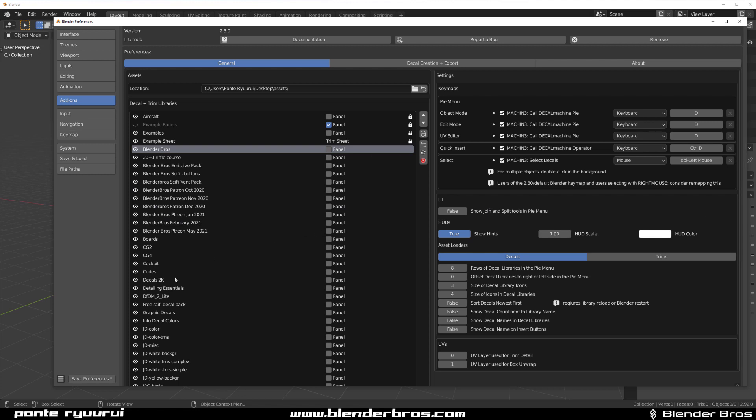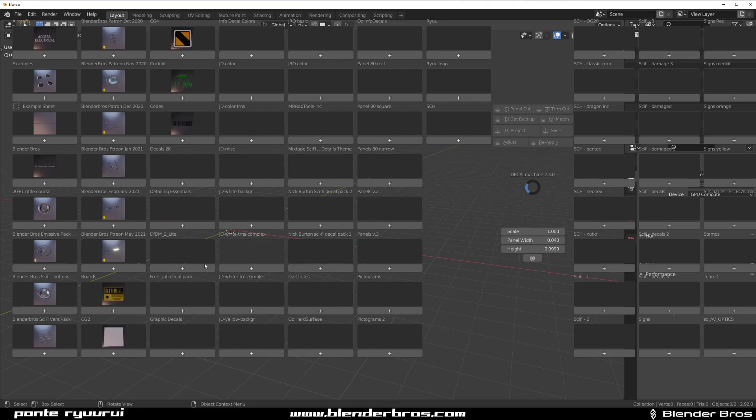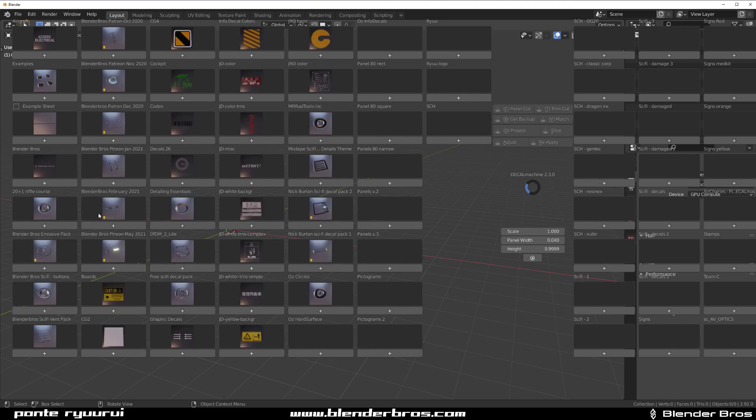Anyway, let's see how this looks in Decal Machine. You can refresh it in here, then save preferences and close it. And then when you press D, you can see that all these packs are actually kind of grouped up.